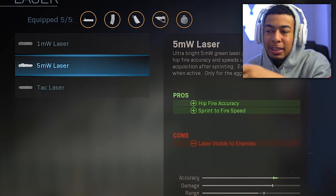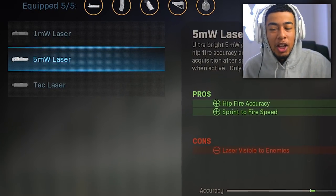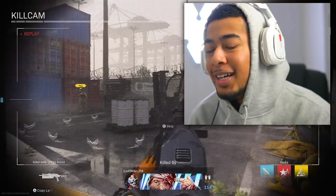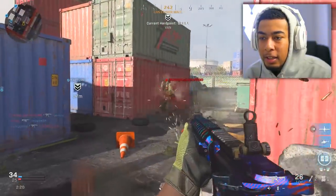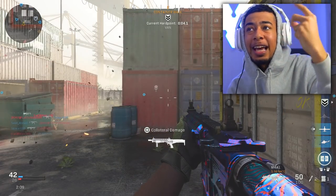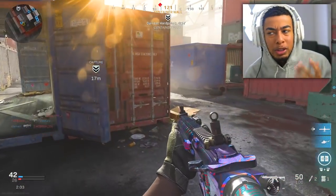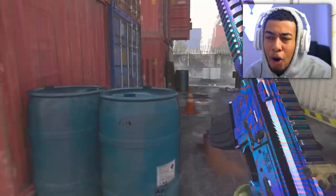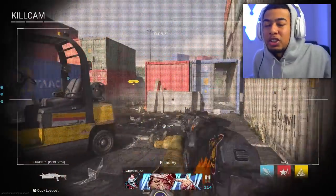Start with crouch kills - easy as hell, just walk around crouched when you think you're near someone. Then do hip fire kills. For those, throw on the 5mw laser because that adds the most hip fire accuracy and your sprint-to-fire speed is quicker as well. Then your hip fire kills are just going to be really easy - just run around getting hip fire kills. Look at that - you see how easy it is on shipment.